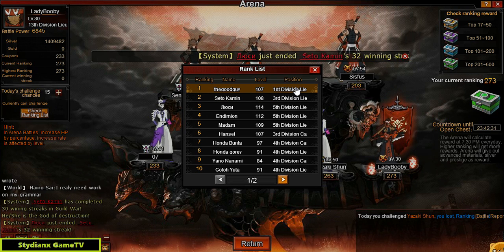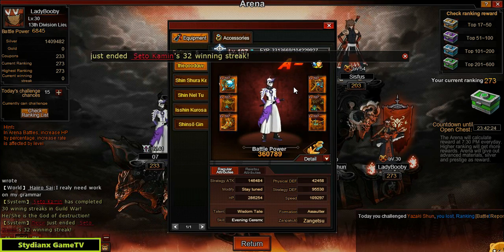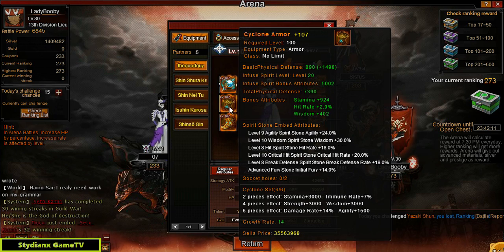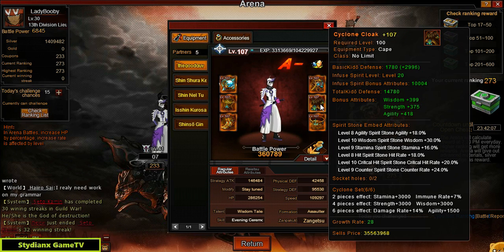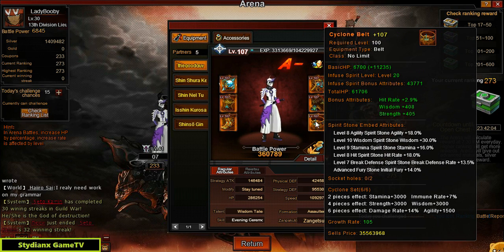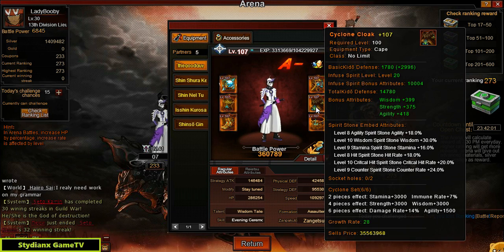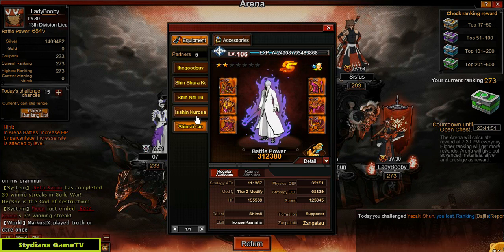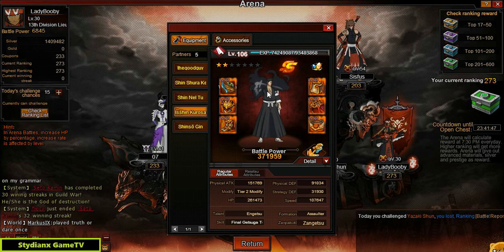For rank 1, we have the good guy, level 107, first division lieutenant. The battle power is 360 — really good — using Zan Getsu as his Zanpakuto. So it's a mixture of 10 and 9, a few 8s here and there, but mostly 10 and 9. He doesn't have much on his stack. I'm guessing what he uses for PvP he also uses for PvE. But he's got Ishin — so it's pretty insane.